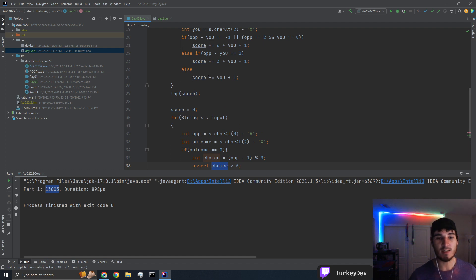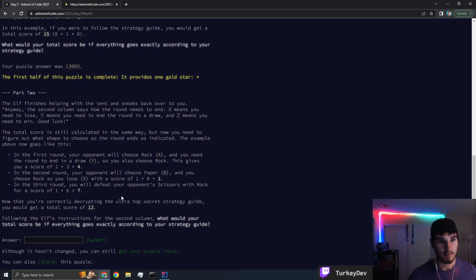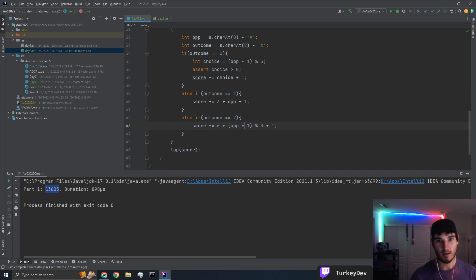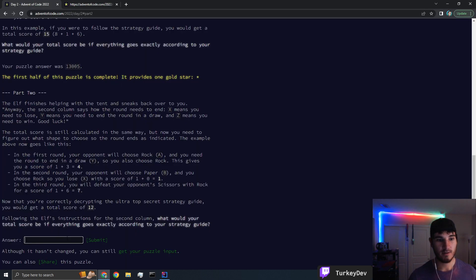Because if outcome is 0, that means we need to lose. So our choice is determined from that. Else if outcome is 1, that means it's a tie — Y means end at a draw — and a draw is easy because choice is just the same as the opponent. Easy. And then lastly, if it's a 2, score gets 6, and our choice is going to be opponent plus 1. This one I know will work — I'm just not sure about the negative case above. Let's run this. Hopefully we don't hit an assert. We don't — good.